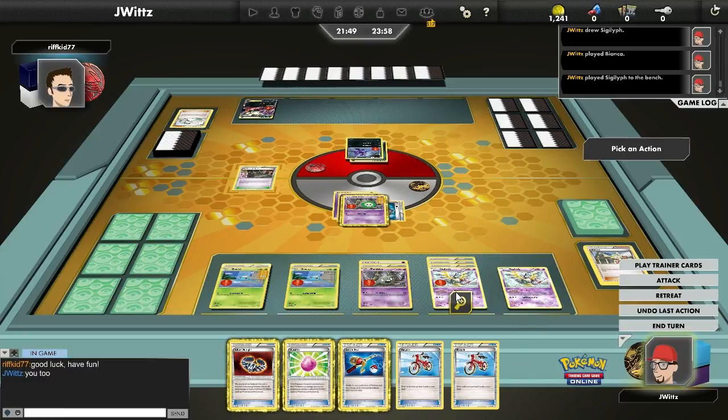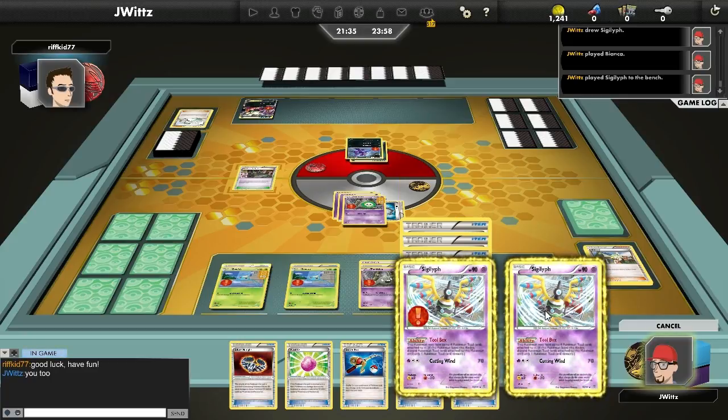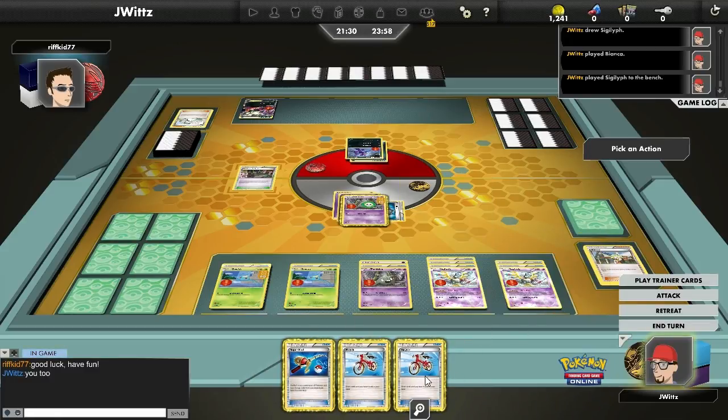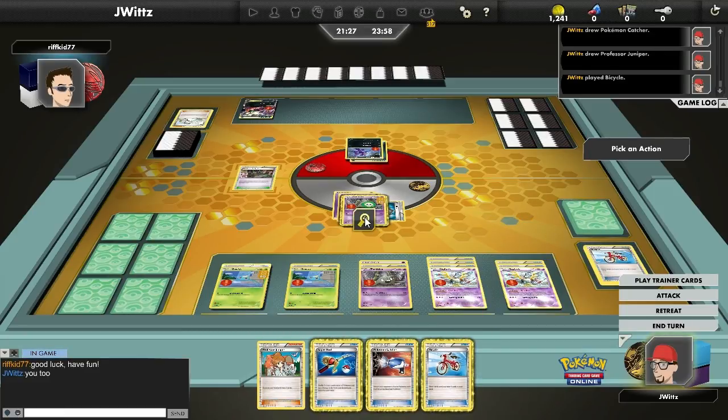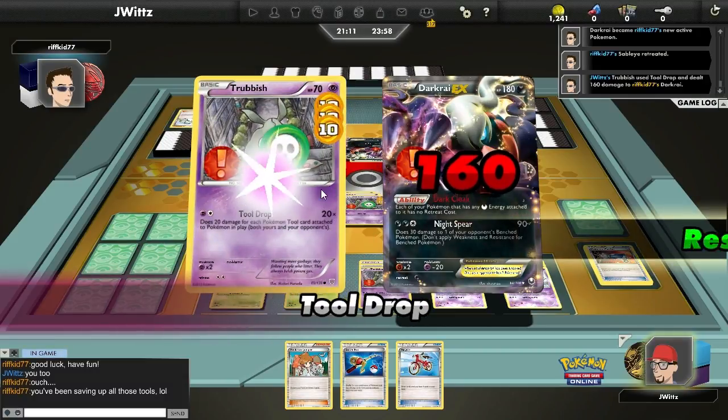Yes, I'm going to get knocked out if I pass and my opponent does a zero-damage attack like Junk Hunt, but I need to start getting knockouts now. I've got that Bangle, but it's not on either of my Trubbish — definitely gonna need a Masquerain at some point. I know I've got one in the discard pile. Could use that Super Rod. I've got the Catcher, and it's a shame — if I had just one more tool or the Silver Bangle on Trubbish via Masquerain to move things, I could knock out this Darkrai, but that Psychic Resistance is going to save him.